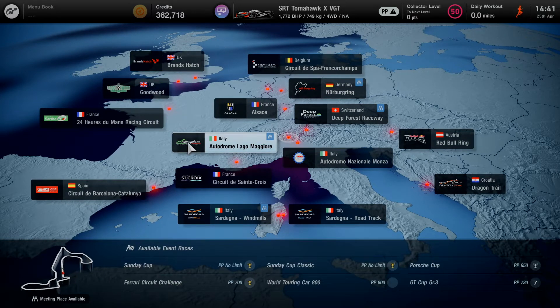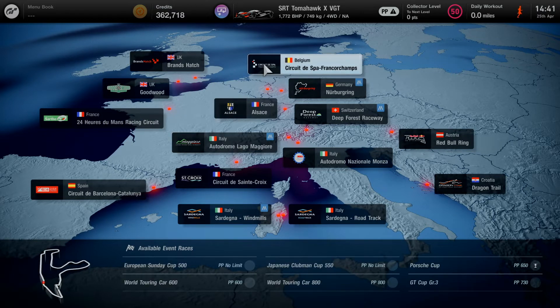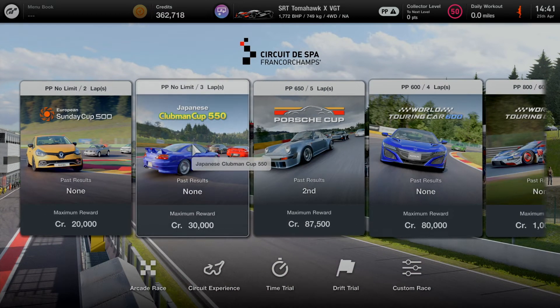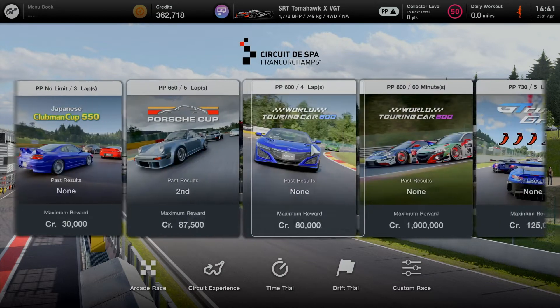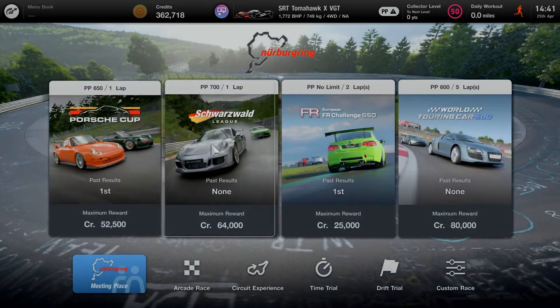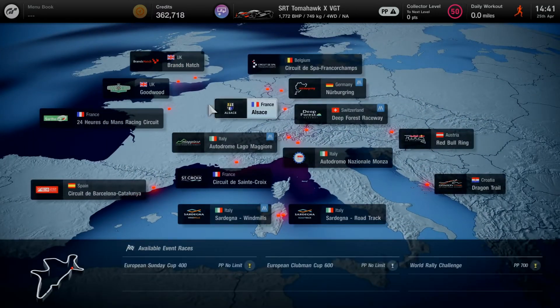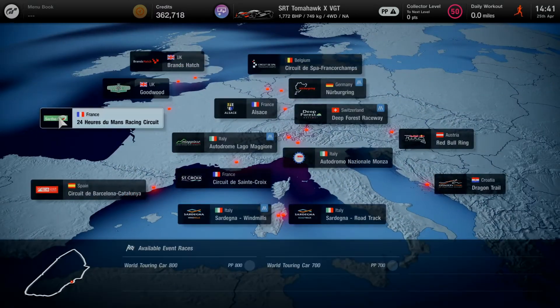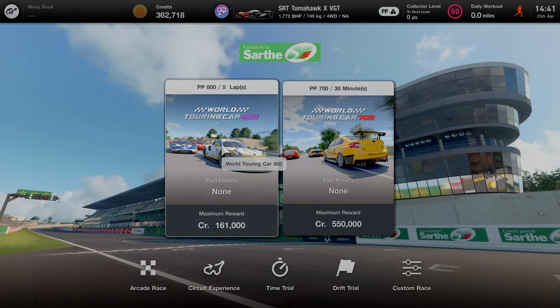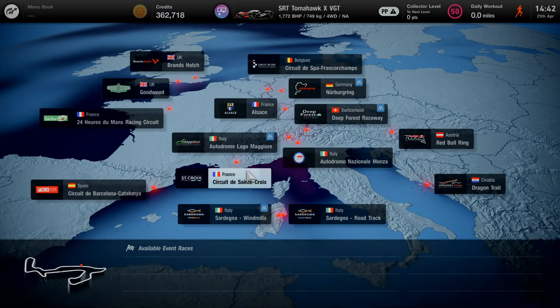I can't see Spa - there's Monza, there it is. So they've added a 550. Where can I race my legendary cars in Gran Turismo? I can see no legend races anywhere. I've spent millions on my legendary cars and I can't take them out. 800 and 700 upwards - they're too busy giving us slow races. We want to go fast, not slow.